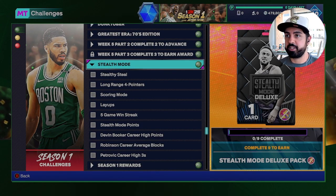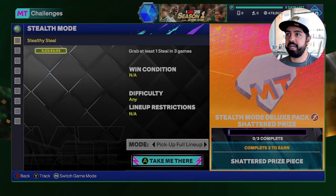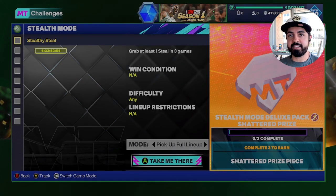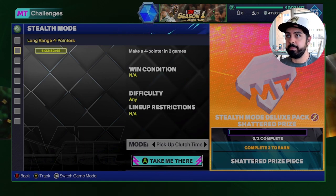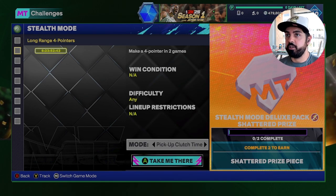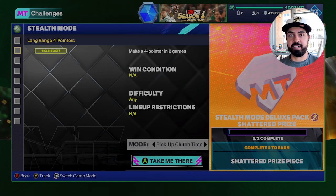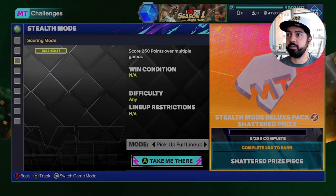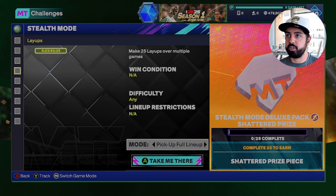These agendas don't look all that bad. You need to have one steal in at least three separate games — you can't get three steals in one game and have it check off. Same kind of vibe with the four-pointer agenda: you need to make one four-pointer in two separate games, so don't go into a clutch time game trying to get more than one. Also on the list: score 250 points over multiple games, and 25 layups over multiple games — both of those you'll get done naturally.